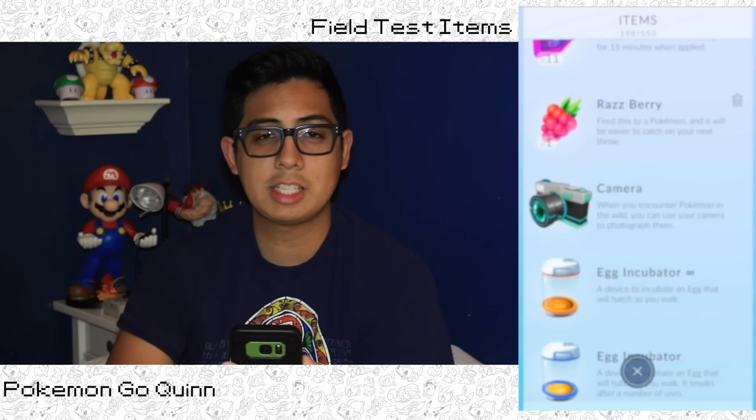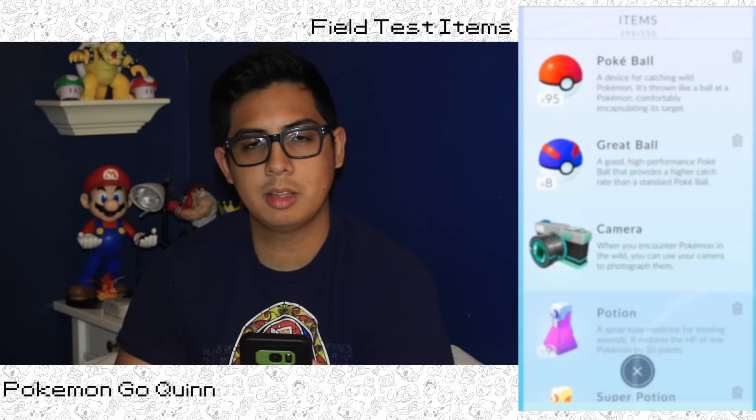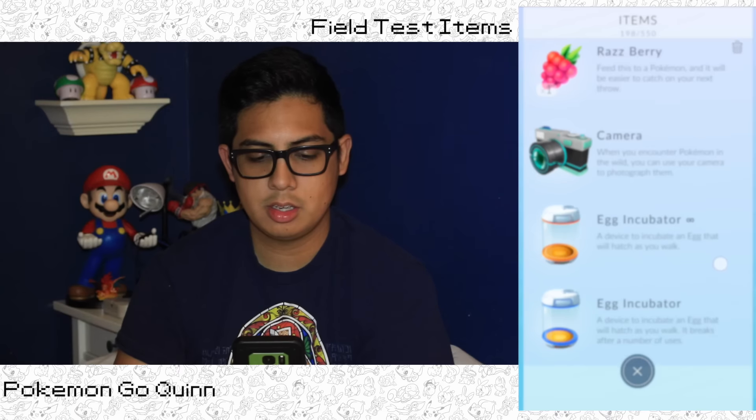The next item we have is the Razz Berry. You use this on Pokemon that are kind of hard to catch. It's kind of like when you're in the Safari Zone and you throw bait out there to make the Pokemon stay longer. It's supposed to make the Pokemon much easier to catch.